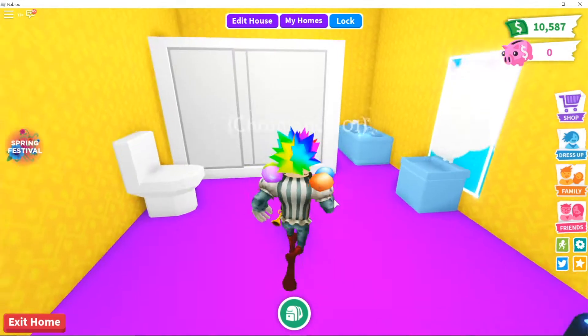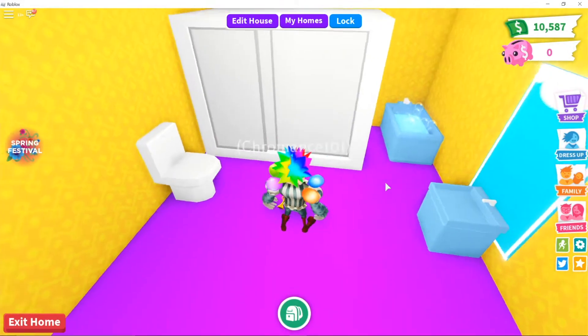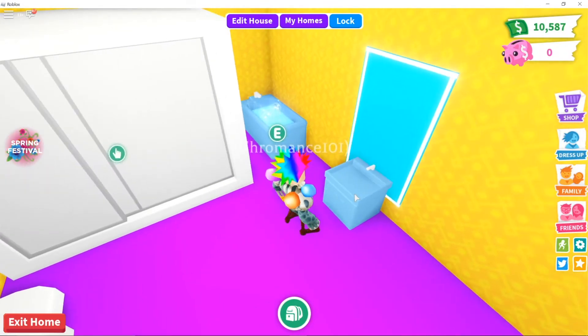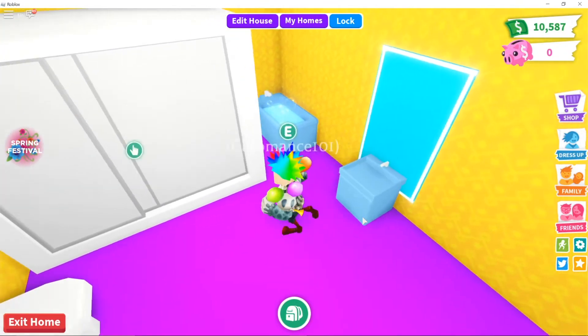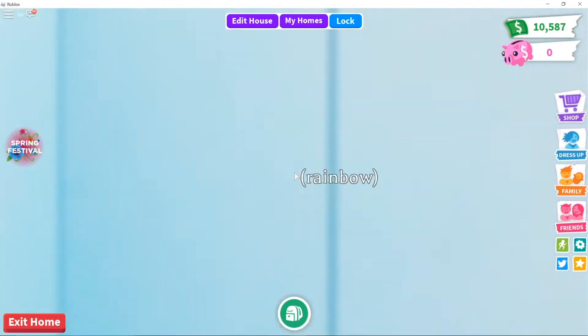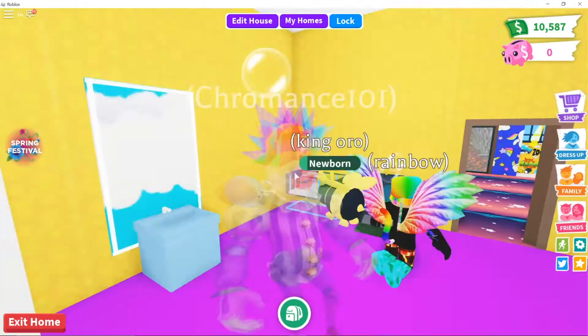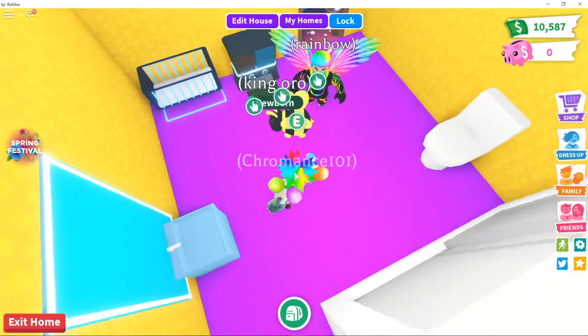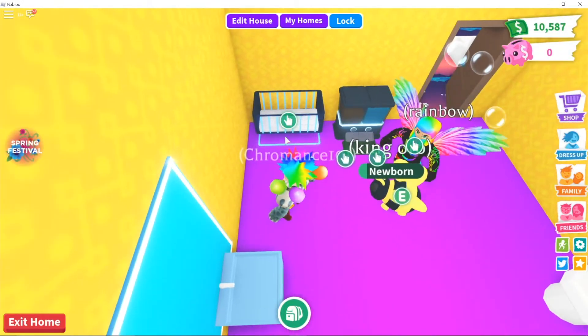Here's the bathroom — I did it in Laker colors. I upgraded the shower and put a nice little bathtub in here, kept the sink because you've got to wash your hands, especially with everything going around. I really like the shower because it's super big — you can look around and there's just plenty of space.